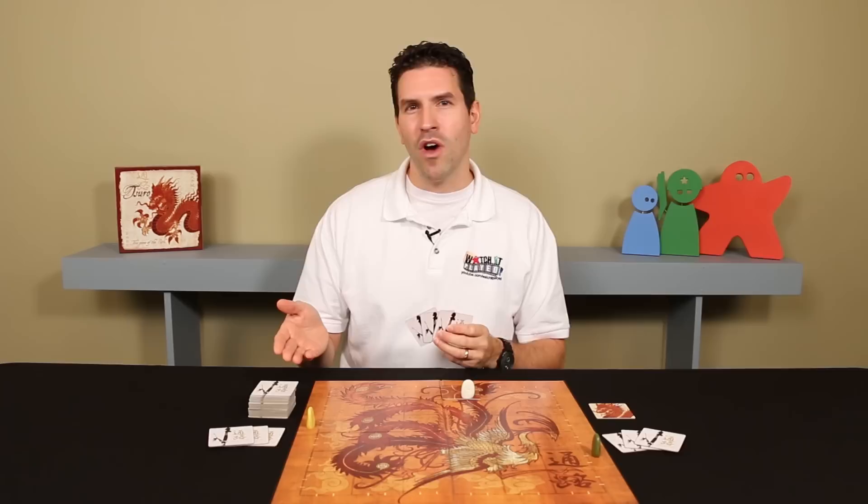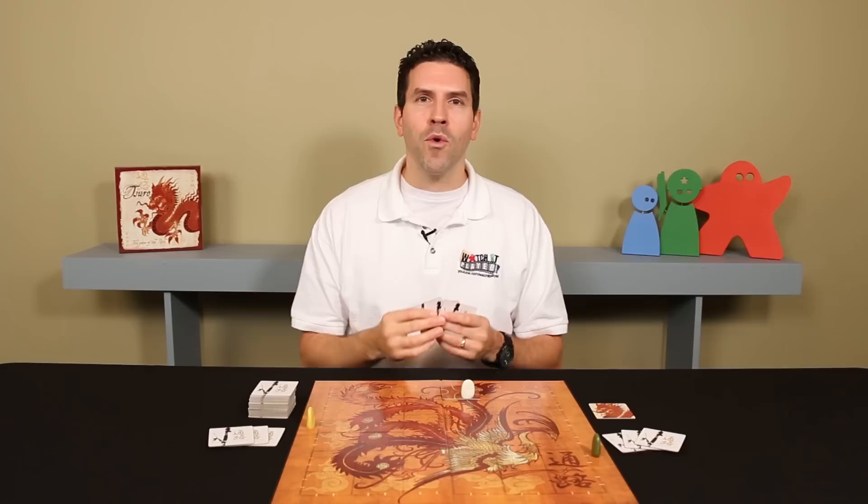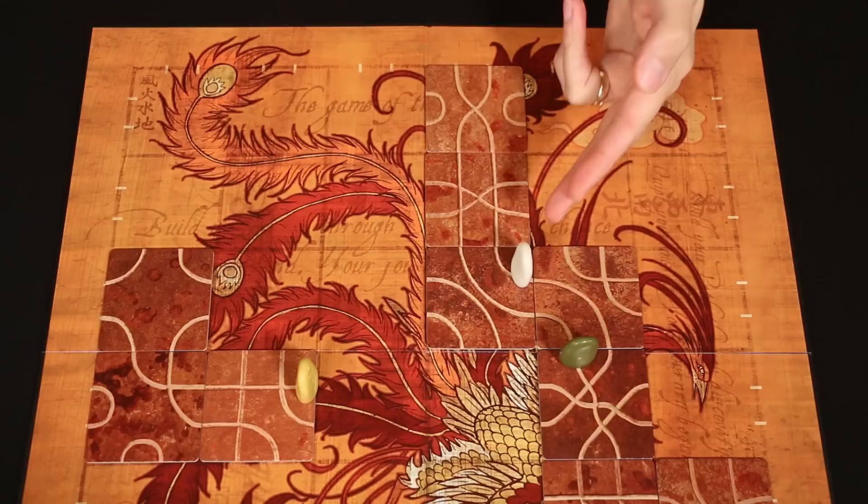They place one of their tiles, move their marker, and draw a new tile, and so it will go. But eventually you may have to place a tile that connects to another player's marker. Let's advance the game forward a little bit — join me at the table and I'll show you how that works.